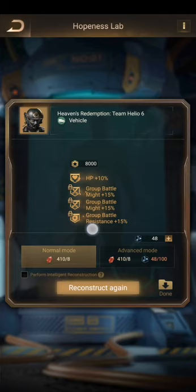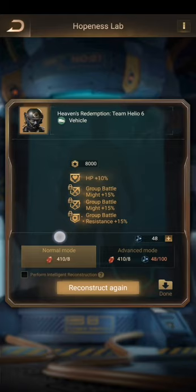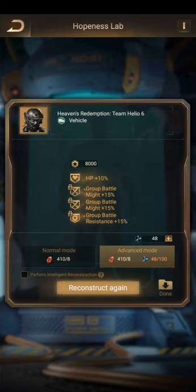You will start with an empty spec here. In normal mode you will see only slash one, because you need only one crystal to reconstruct the four specificities. You can click to lock and unlock a spec. If you do another reconstruction in normal mode, the locked specificities won't be changed, but the cost is multiplied by two — so one locked is two crystals, then four, then eight crystals. It gets very expensive.